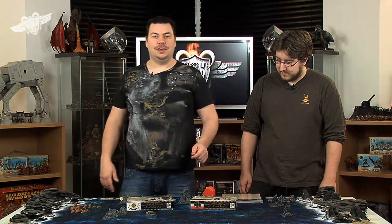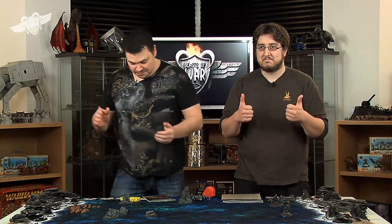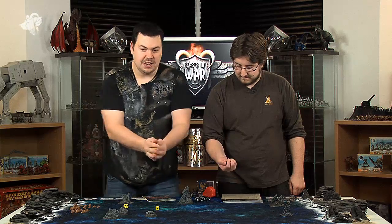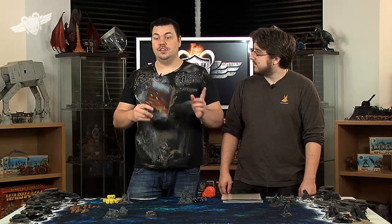So myself and Ben have our two starter sets. Ben is playing the Prussian Empire Naval Battle Group and I'm playing the Covenant of Antarctica Naval Battle Group. You're also going to need dice — plenty of dice, buckets of dice. I've got my yellow dice of death, fully charged with my laser. In my box I got an extra little booklet with additional rules and fluff for the Covenant of Antarctica, since not all the rules are in the main rulebook.